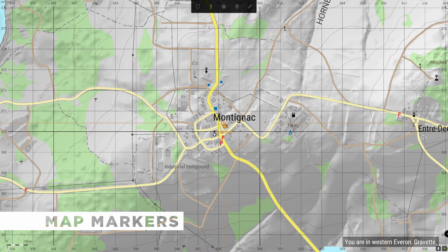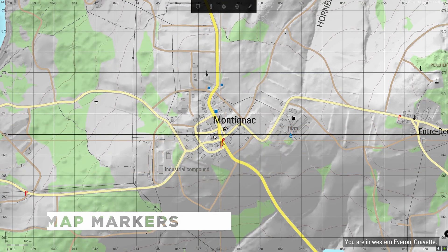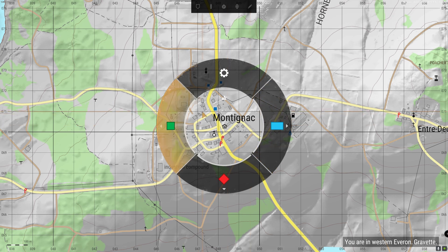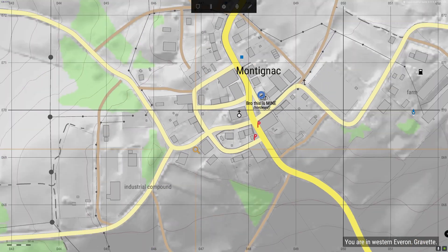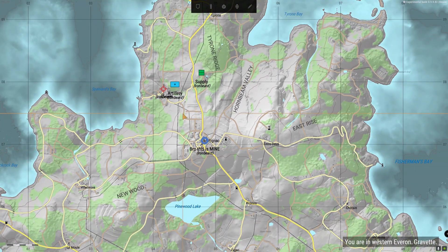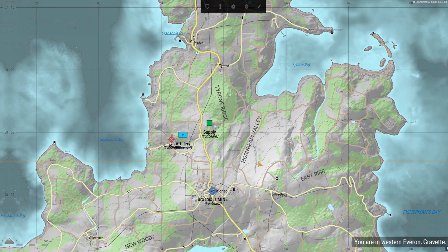If none of this gets you excited, how about some map markers that you can share with your teammates? That's right — we can finally start marking up the map with enemy locations and objectives. You'll have a limit of five markers you can place down, and the oldest markers will get replaced if you go above the limit. You can set them to public for your whole team, or private for only yourself. Also, you can't place down markers while you're in the respawn screen, so you'll need to mark targets before you get killed.